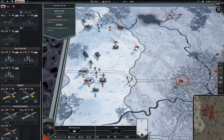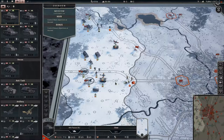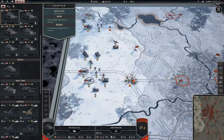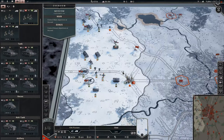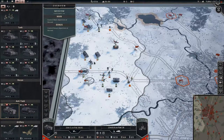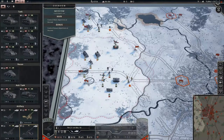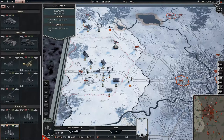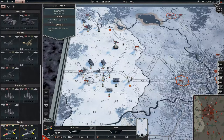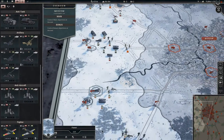I also got an extra anti-air — I don't remember if I said that. 2-2, I'll take that. 2-6, not great. Just slide forward here, slowly. Slow and steady wins the race, I think. So that's that.